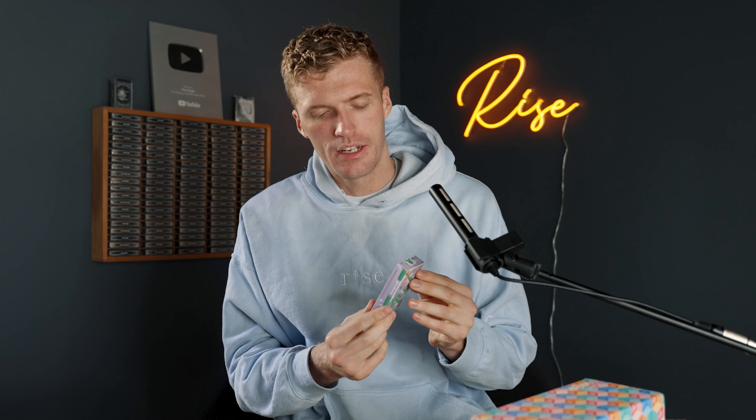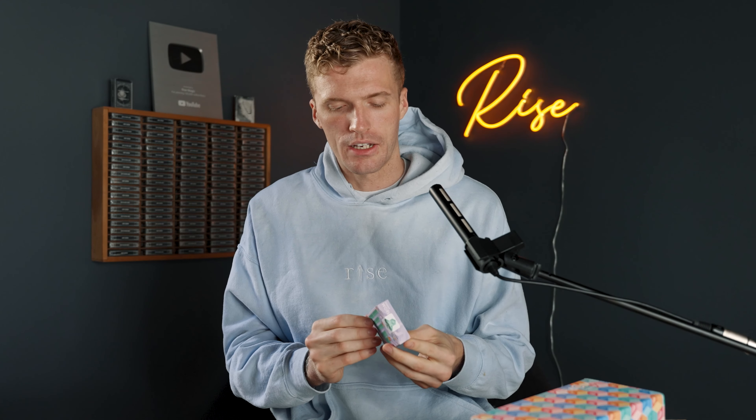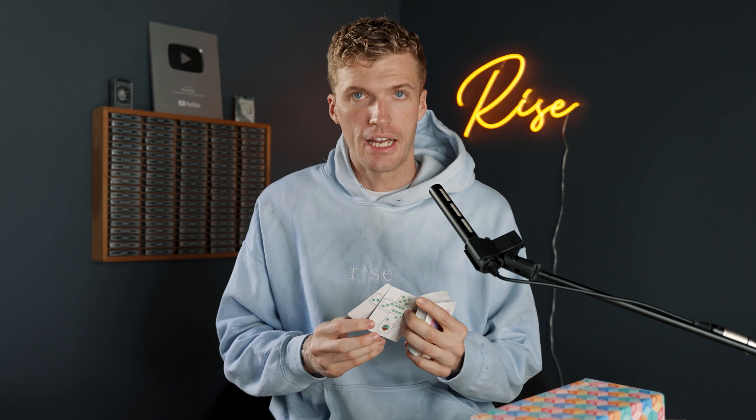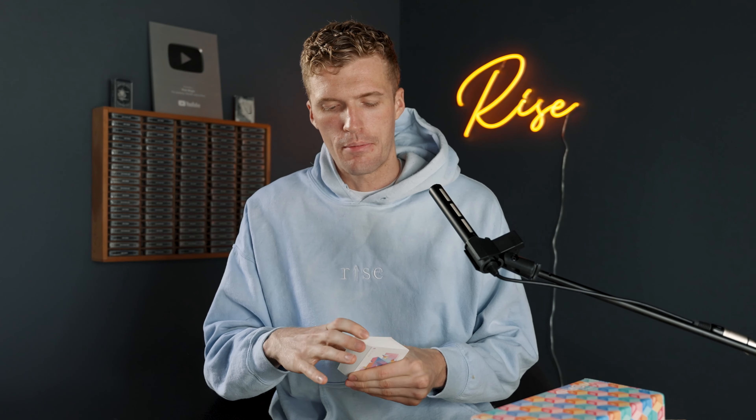I want to open the purple deck first because Cash Productions showed me that the purple has a very unique border. Before opening, there are some cool things about the box itself — you can see all these illusions and impossible shapes on the front, with the 'AW' branding on the front and in a kind of reversed sense on the back. You can also see portals and indications of what the court cards will look like.